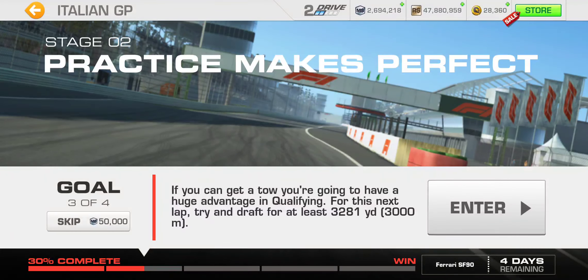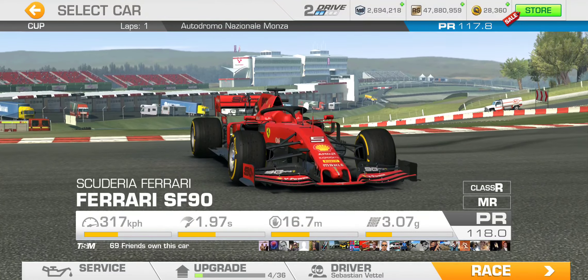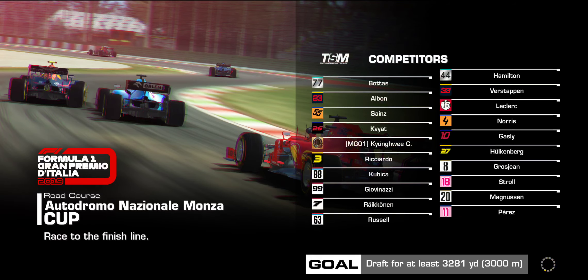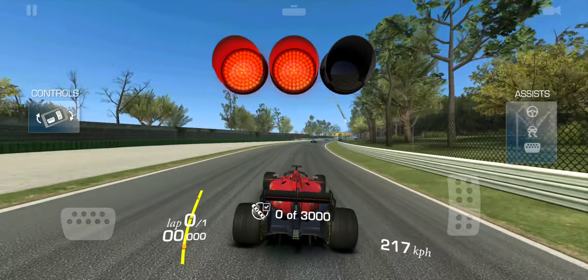The third goal of stage two is the drafting challenge. We have to draft for at least 3,281 yards or 3,000 meters. How long is that? How much of the circuit am I going to have to stay behind in practice?